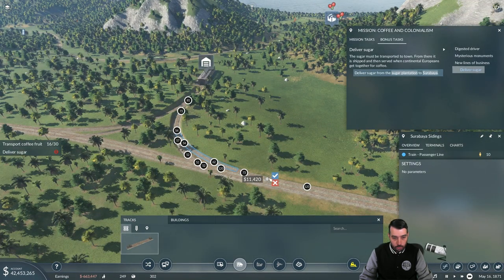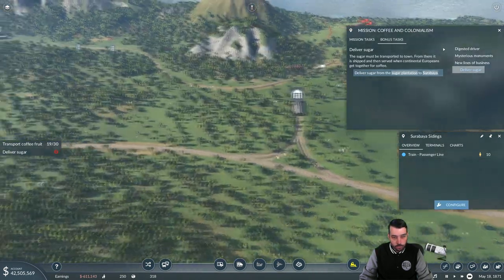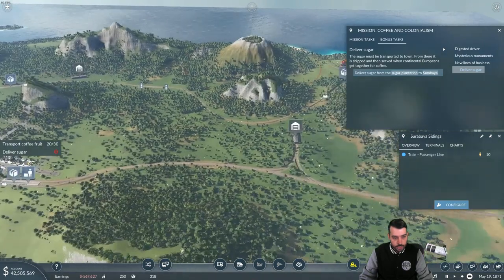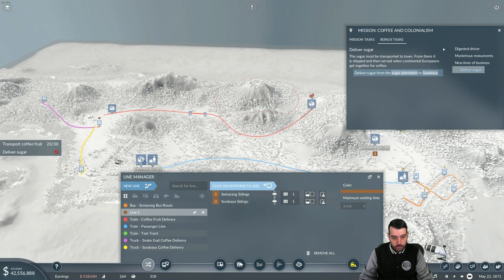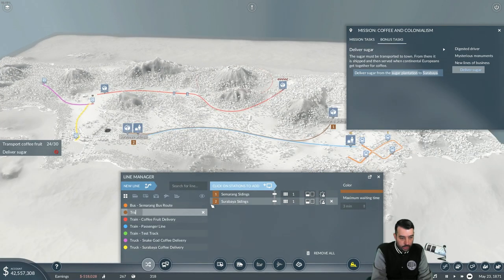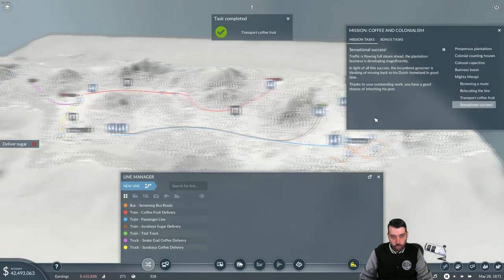You can do this a bunch of different ways — you can just put a track from here up to make it go there. Now what we're going to do is deliver sugar. Let's start the line up first — put it there — and we'll just call it 'train Serebea sugar delivery.'